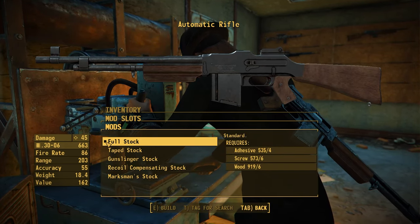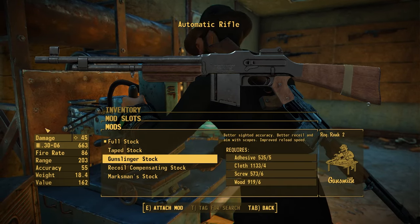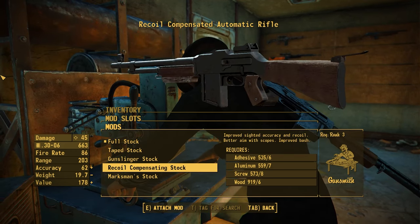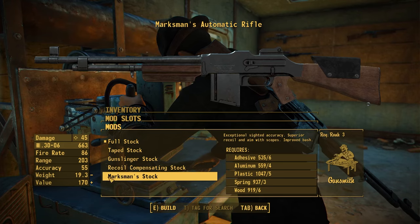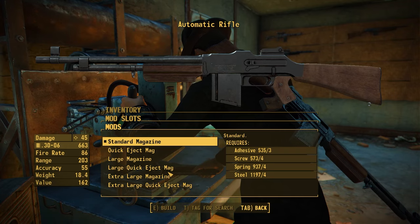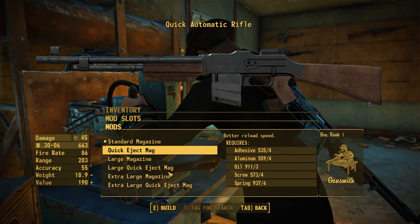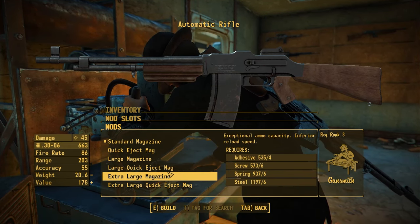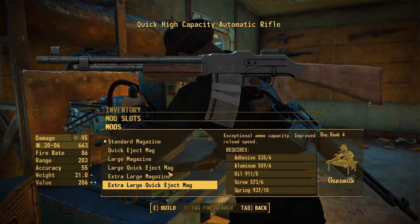For stocks, you have the standard full stock, a taped version that improves accuracy slightly, the gunslinger stock which comes with a magazine pouch for faster reloads, a recoil-compensating stock with a nice attachment from old LMGs, and a marksman stock with a custom cheek pad for better aim with scopes. For magazines, there are quite a few options: a standard magazine and a quick eject variant with tape wrapped around it, a large magazine again with a quick eject variant, and finally an extra large magazine with a nice curve and a quick eject version with tape for faster reloads.